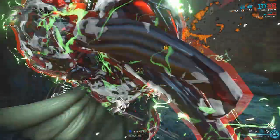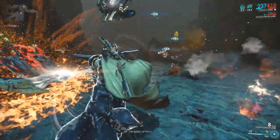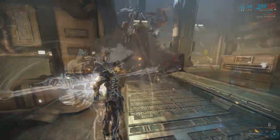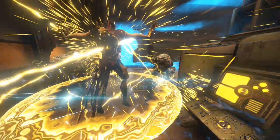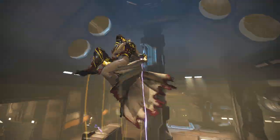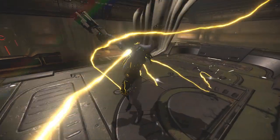They also removed the passive 5 energy per second drain from Volt's shield while moving; however, the 1 energy per meter drain still remains. They also increased the base DPS of Discharge from 450 at max rank to 750, as well as making it so Discharge can be cast in the air.